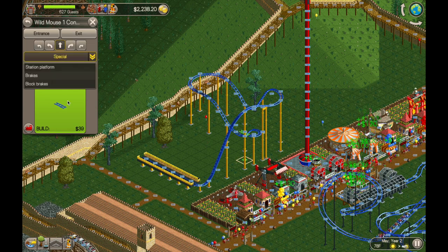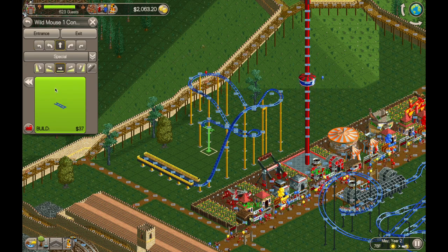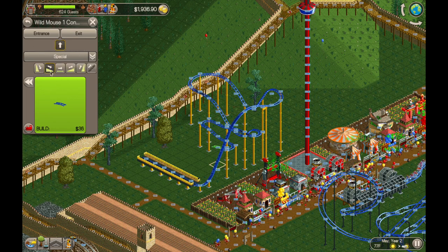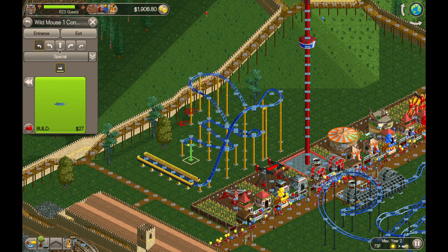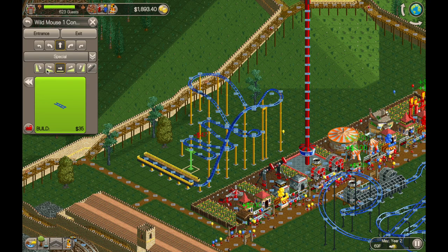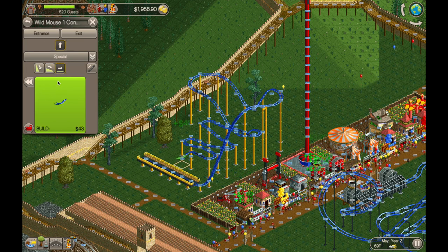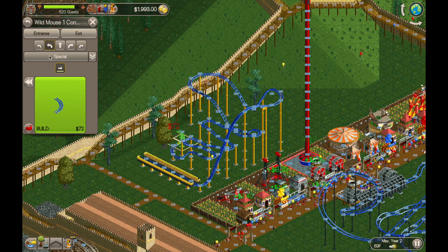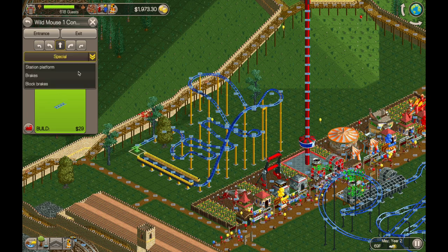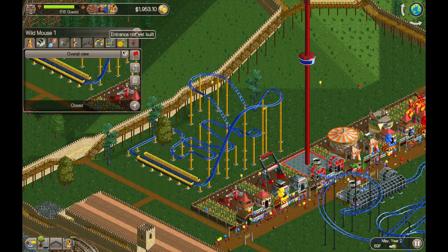Nothing too special here about the wild mouse. You just got to be careful how steep or how big your drops are, just like any roller coaster. There's no option for a banked turn with a wild mouse, so the guests are going to be subject to a lot of g-forces. You just want to make sure that the carts aren't going too fast around all of your turns. Something like this is pretty decent, so we'll throw in lots of block breaks. I want it to be a block-sectioned roller coaster.